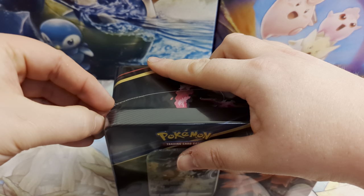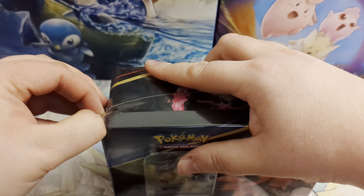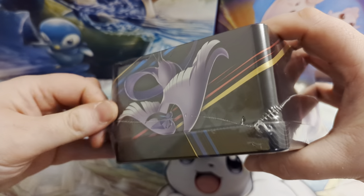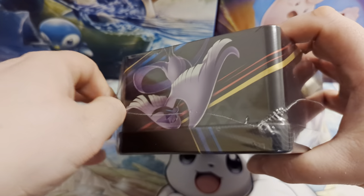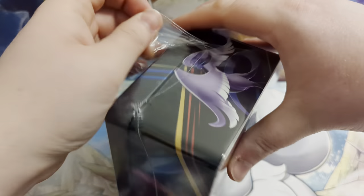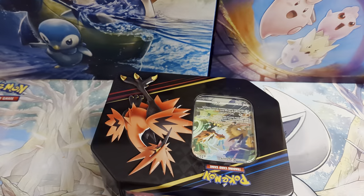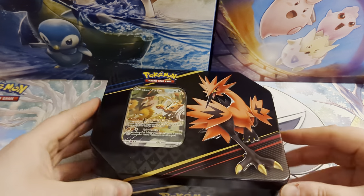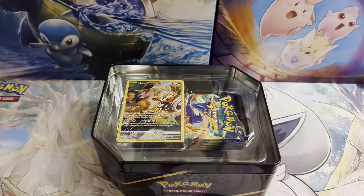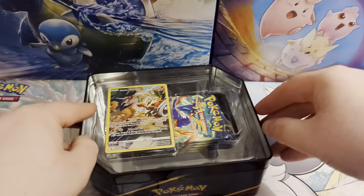With this tin we have got Zapdos, which we are opening today. There is an Articuno and a Moltres that we'll be opening up over the next two days as well. Do subscribe to the channel and get those notifications on if you want to see when we open those tins and see what pulls we get. This is part of the greater Crown Zenith set — near the end now, with only two more drops to go after this one.